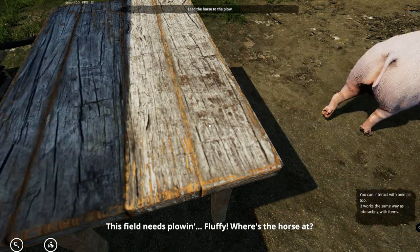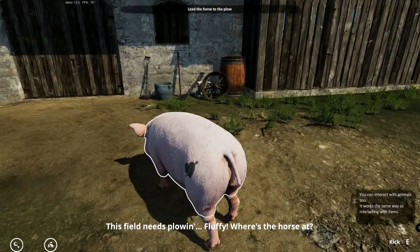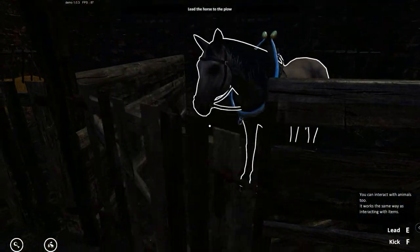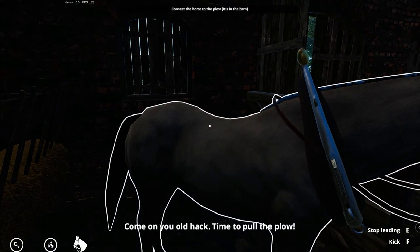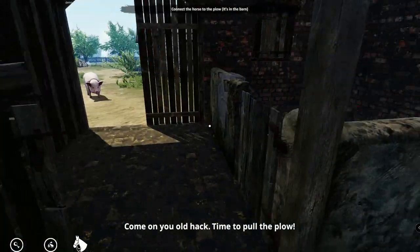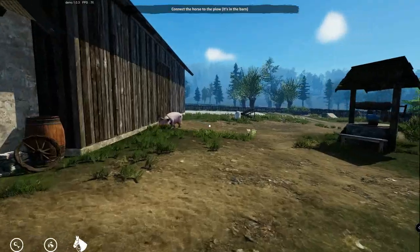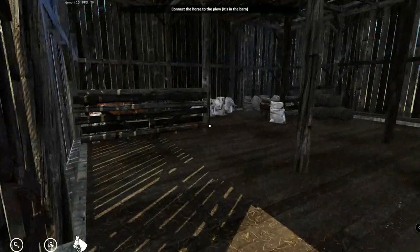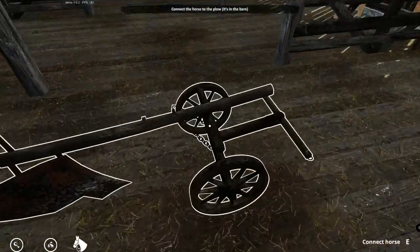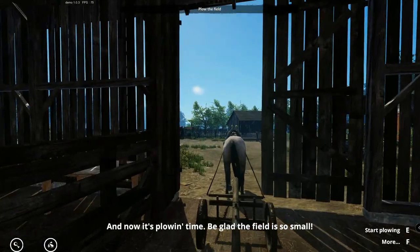I'm gonna keep mumbling throughout the entire thing since that's my character. Alright, let's go in here. Oh, we got a horse! Hello, horsey. I thought I was in the barn but I guess this is the barn — that's the stables. So there's the plow over here. It's right in the middle. That was a little jarring. Yep, I'm controlling the horse now. Alright, let's go plow a field.